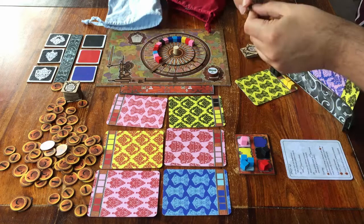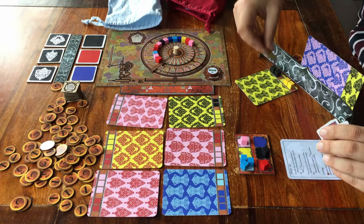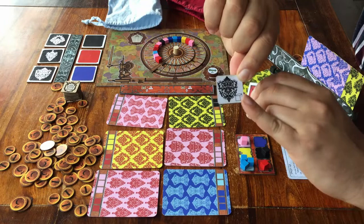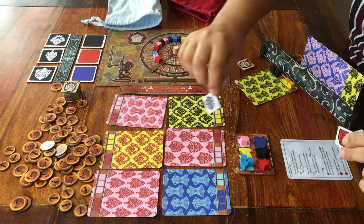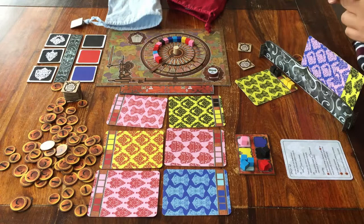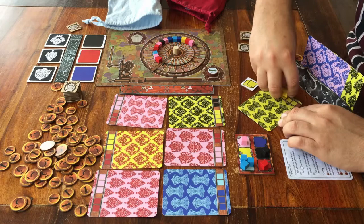Let me now explain these guild tokens. Some show a cube on it — that means you can spend this to finish a card that needed one more cube of a particular colour. Some show a pattern — that means you can spend this as a cube from any colour to finish a card that shows this particular pattern. You can also always spend one guild token to put up another card that you have finished. You can only put up one card per turn, but if you happen to have two or three finished cards in front of you, you can spend one token to put up one more card on your own screen and get the reward for that.